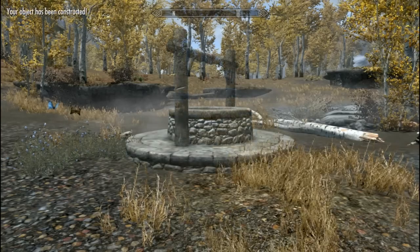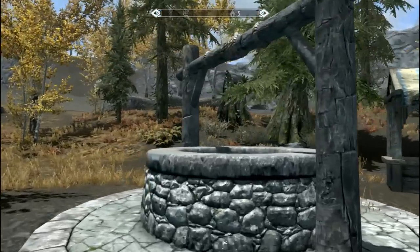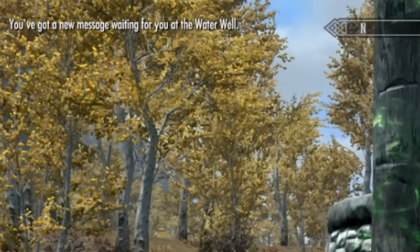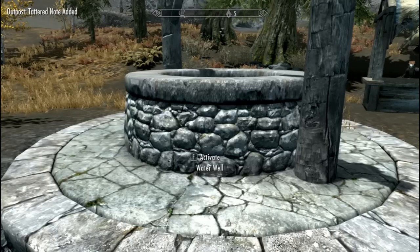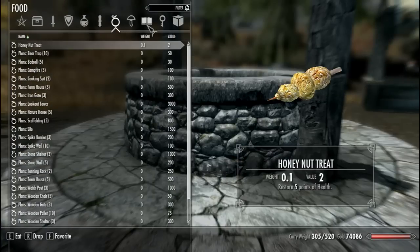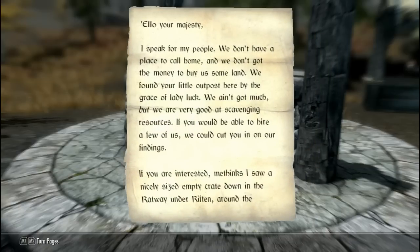Hold down the E button and we now have a well. Also every once in a while you'll be given a note at your well. You'll be notified on the top left of your screen that you've received a note, in which you can walk to the well, hit the E button and you will be given a note which can lead you to these small quests — little fetch quests where you can find blacksmiths or scavengers to take stuff off of raiders once they're dead.